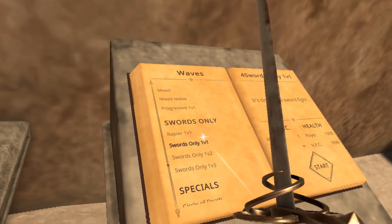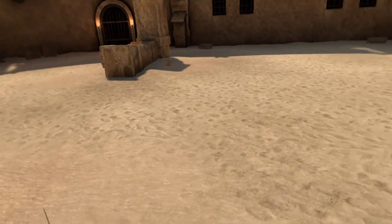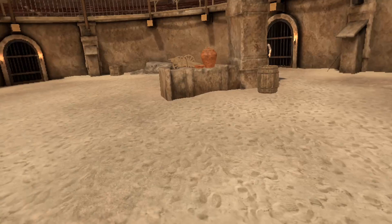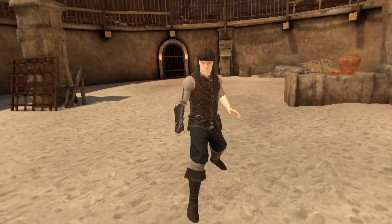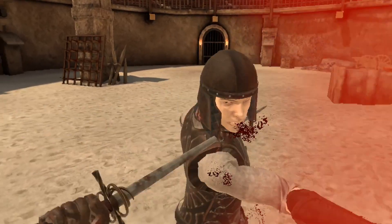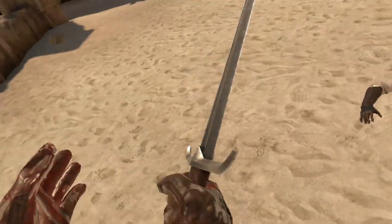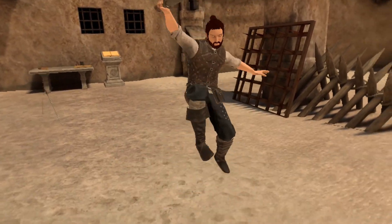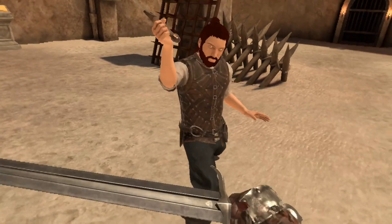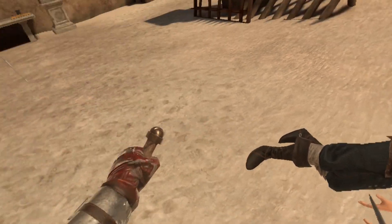Now let's check out swords only, one versus one. Just like before, they're going to come out of any door. Armor level is going to be similar, but the weapons change. That guy had a riding sword, and this one looks like a short sword — actually an antique sword.